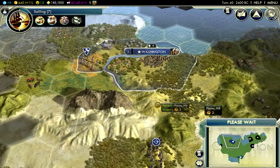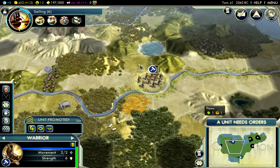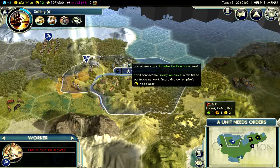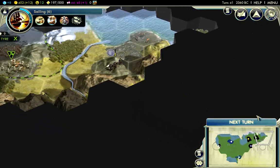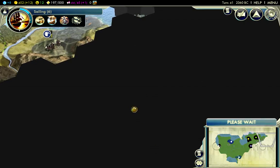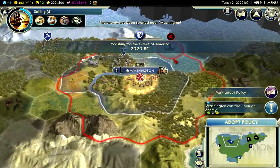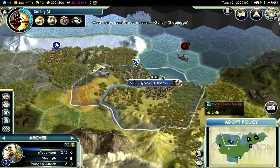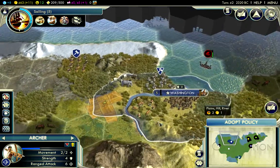Good news — I've improved the Wheat. The archer can take care of itself if it deals with barbarians. I'm going to build a Plantation here. That Galley is really annoying — that's why I want Sailing, so I can get a Work Boat out, get access to the Fish, and then get a Trireme out to defend this spot.